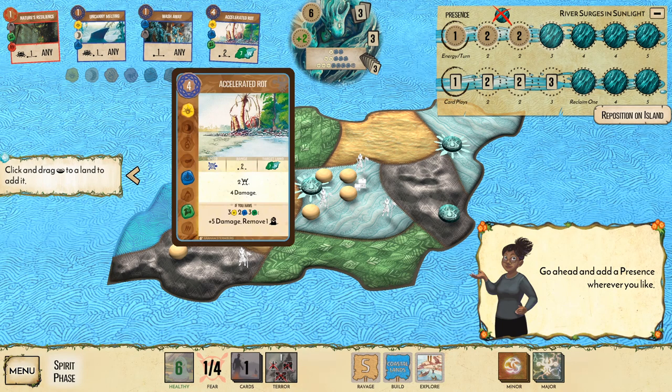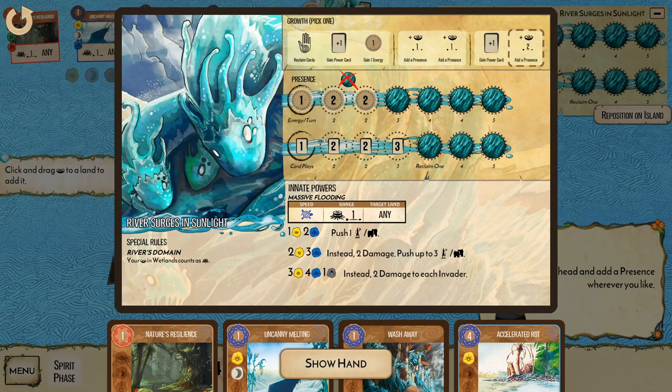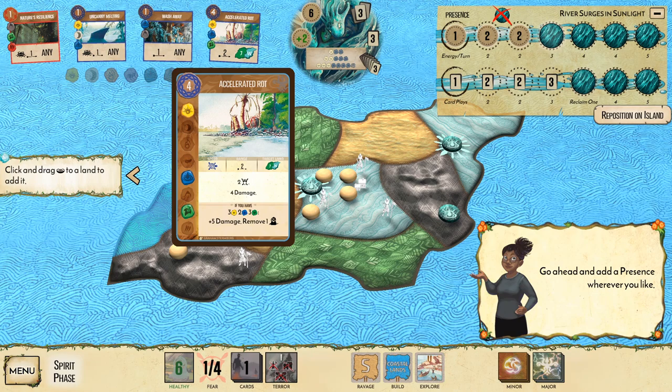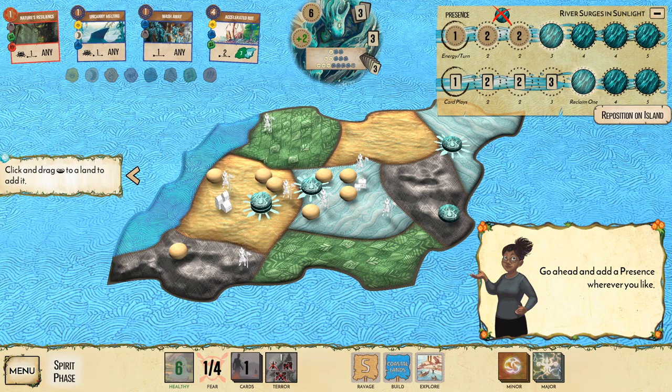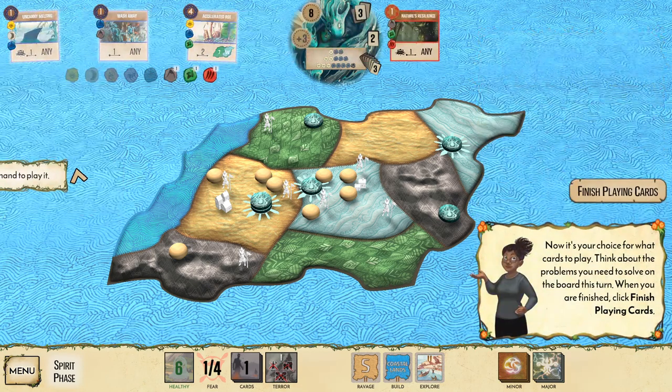Let's check how much energy we have — about six, plus two per turn. That's enough to play several cards. Take the card play track option to get more card plays. Play Nature's Resilience in our stack — now we have nine damage potential with Accelerated Rot. Start by choosing what problems to solve on the board.